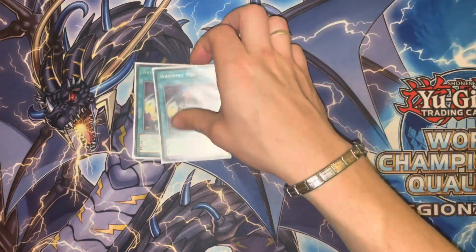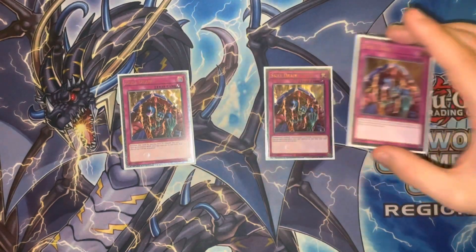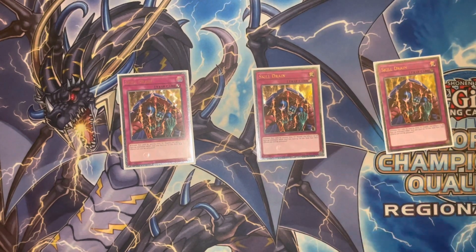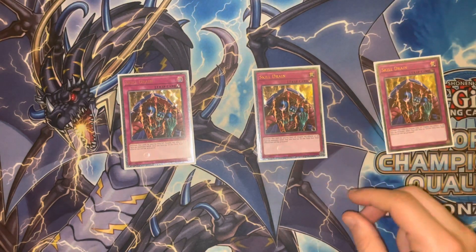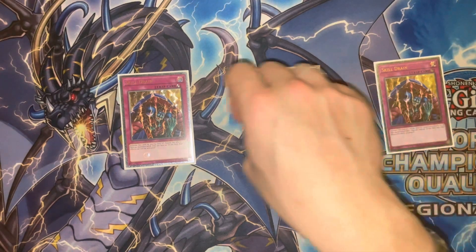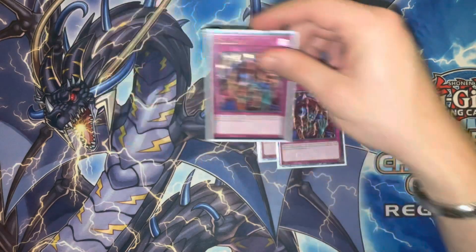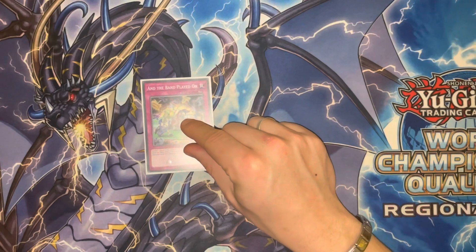In the main deck for the floodgates — and there are many — we have triple Skill Drain. This is really beneficial for your Clefort monsters because it sort of negates their own effects which lower their attack when you normal summon them without tributing. But with Skill Drain, when they go to the battle phase and declare an attack, you flip Skill Drain and then boom — they have massive attack again and your opponent crashes their monster for nothing. And of course your big Clefort monsters aren't affected by spells and traps anyway, so Skill Drain doesn't apply to them.